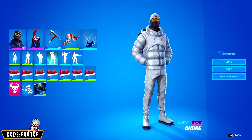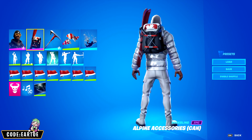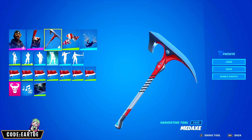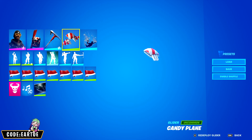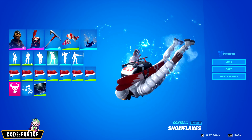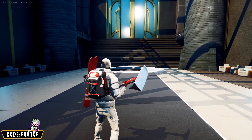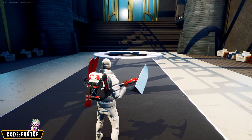Next is another combo for Andre: back bling — All Pine Accessories, pickaxe — Matte X, glider — Candy Plane, contrail — Snowflakes, and wrap — Ho Ho Ho. Let's see how this works.